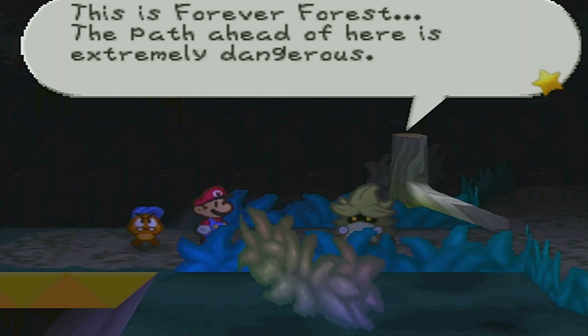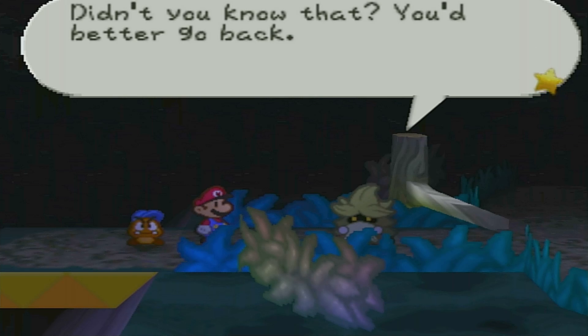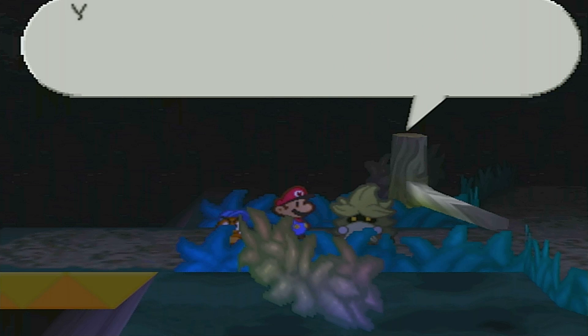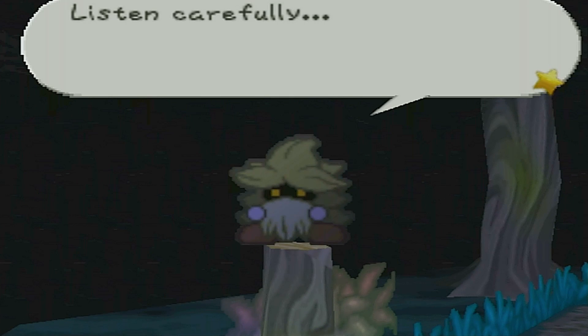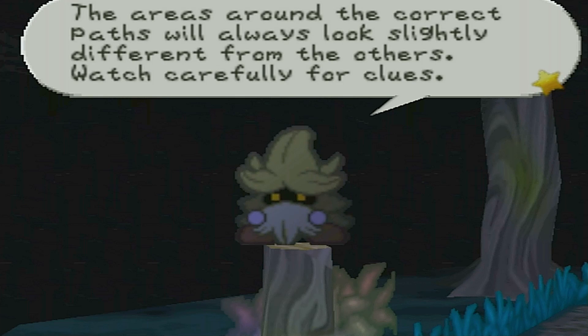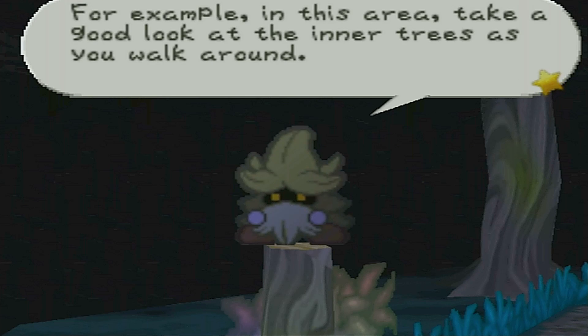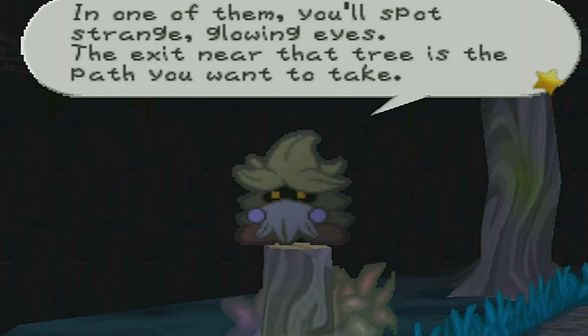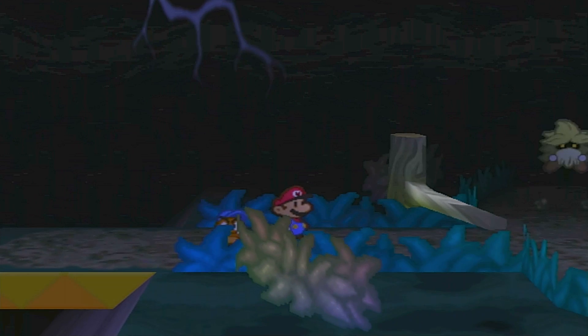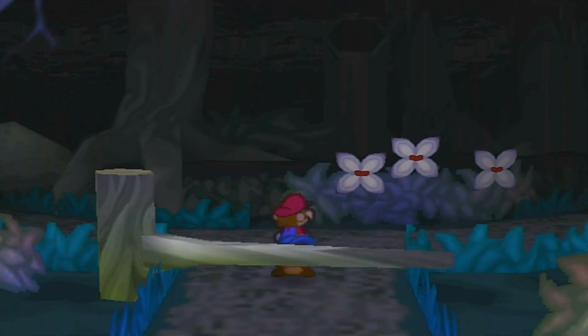A Boo says: 'This is Forever Forest, the path ahead is extremely dangerous - you'd better go back.' Since we're invited to Boo's Mansion, we may pass. 'Listen carefully - to go through this forest you have to pay really close attention. The areas around the correct paths will always look slightly different from the others. Watch carefully for clues. In this area, look for inner trees with strange glowing eyes - the exit near that tree is the path you want to take. These clues will be different in other parts of the forest.' Let's do it - gotta pay attention to the trees.